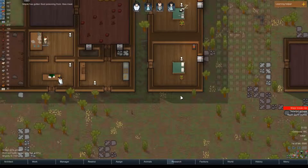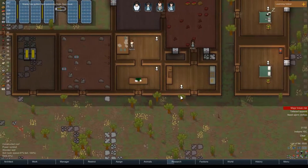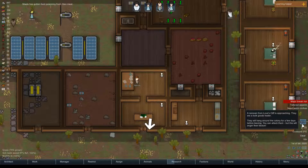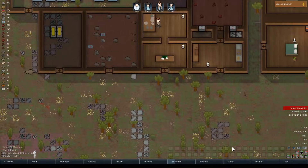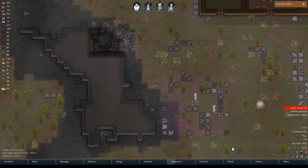Food poisoning from Ibex meat. Probably because it's on that floor — not a lot I could do about that. I would like to get sterile flooring in there. Bulk good trader — I don't really need a bulk good trader at the moment. I mean, I could buy wood, but I'm probably okay.